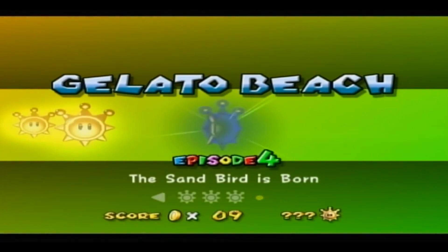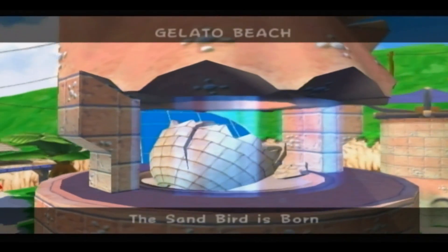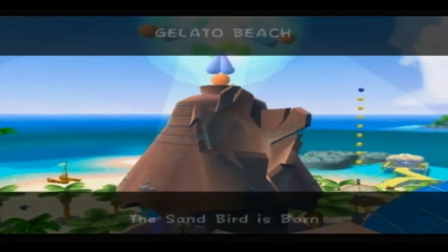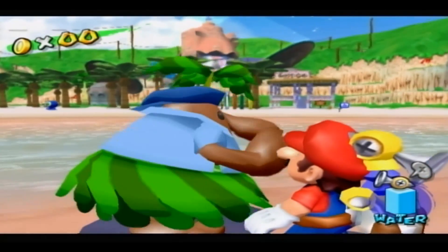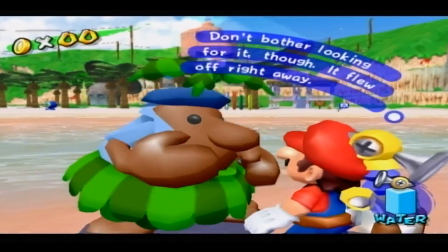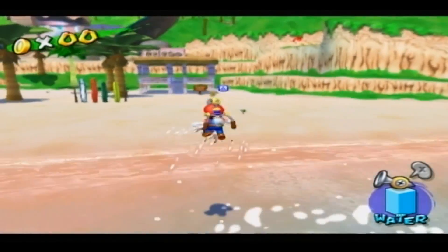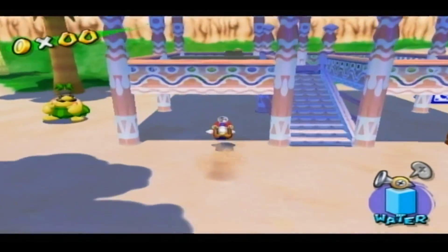Episode 4: The Sandbird is Born! Didn't know there was such a thing as a sandbird. As you can see, the sandbird is now gone and he made a big hole. What does this guy have to say? The sandbird finally hatched - don't bother looking for it though, it flew off right away. It would be really cool if you could see it flying in the sky, but you can't. Let's go ahead and make our way over to the egg where the sandbird once was.